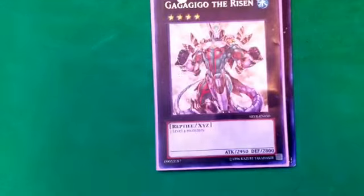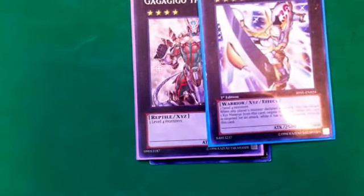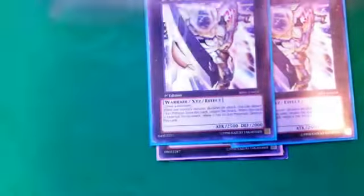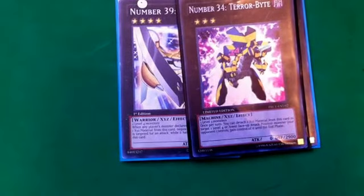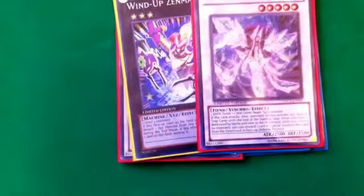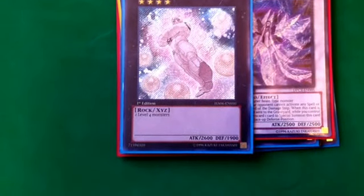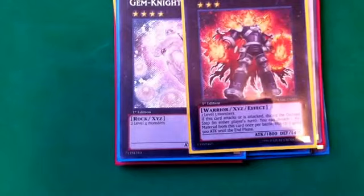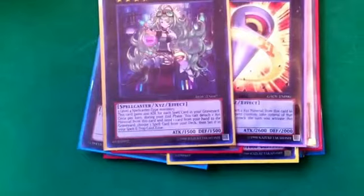One Evolzar Laggia, one Evolzar Dolkka, one Gagaga Cowboy, one Giga-Brilliant, two Number 39: Utopia, one Number 34: Terror-Byte, one Void Ogre Dragon, one Number 17: Leviair the Sea Dragon, one Zenmaines, one Ice Beast Zerofyne, one Gem-Knight Pearl, one Lavalval Chain, one Number 11: Big Eye, and one Alchemic Magician.